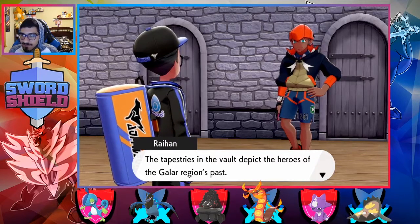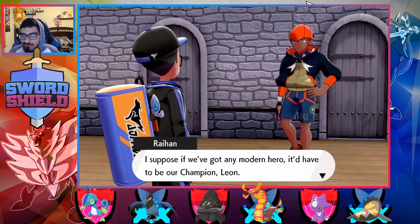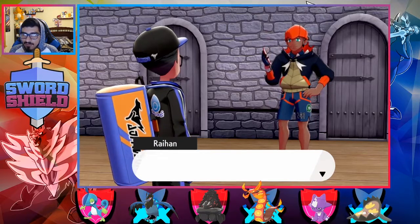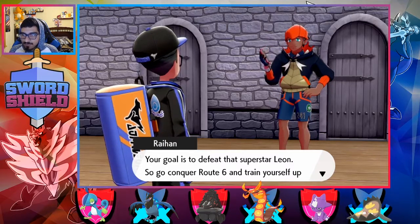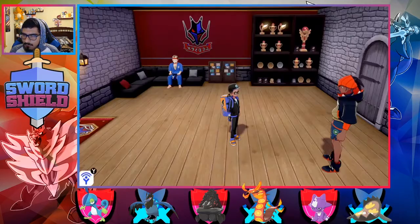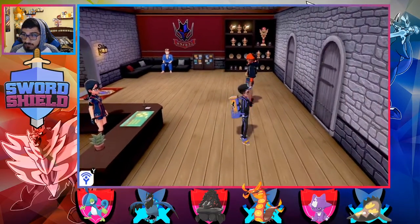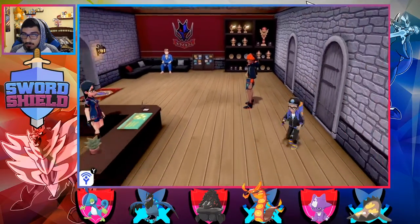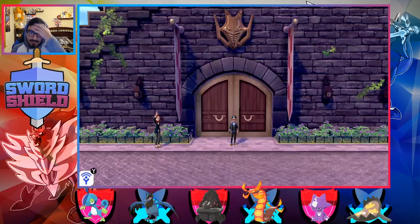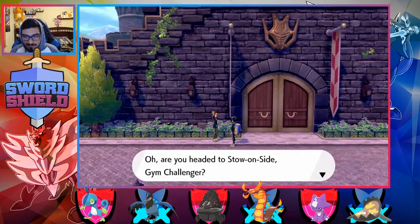The tapestries in the vault depict the heroes of the Galar region's past. If we've gone any modern hero, it'd have to be our champion, Leon. Listen up, Danny — you're going to defeat that superstar Leon. So go conquer Route 6 and train yourself up along the way to Stow-on-Side. Is that the place I'm supposed to go to? Sounded like that — the S's were capitalized.